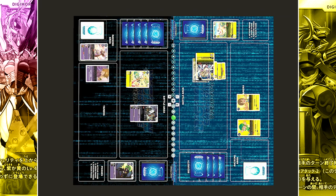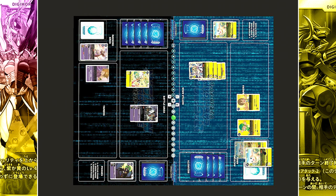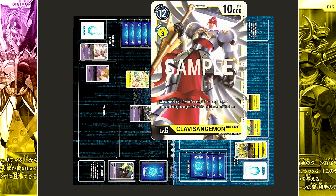Turnover, memory moves up to 3, active and draw. In the raising phase, Digitama is hatched for Upamon again. At 0 cost, it evolves into Salamon, 1 draw. And then at 2 cost, into Ankylomon, 1 draw. Now the Angewomon on the field will evolve into Mega — transforming into Clavis Angelmon.